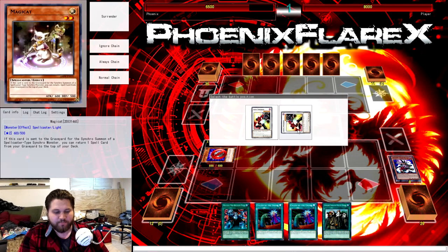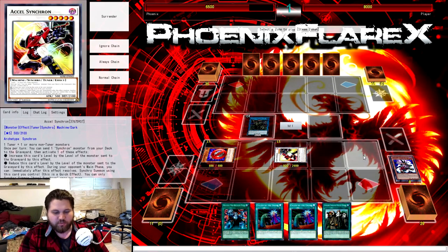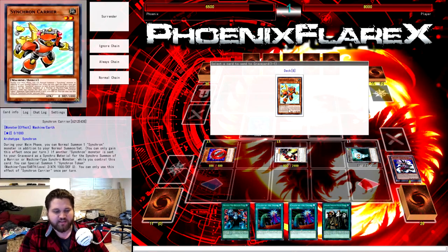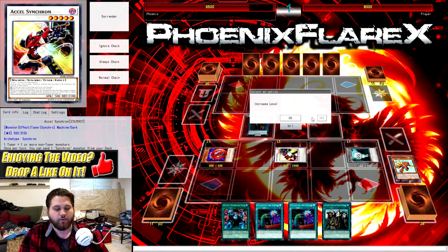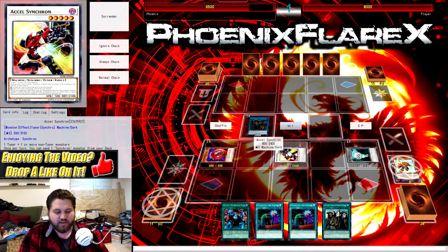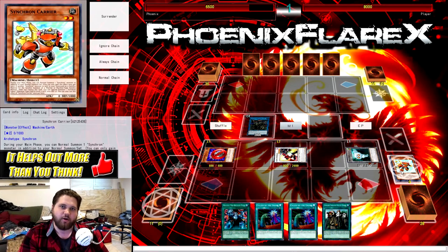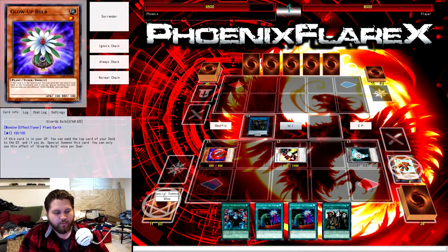You're going to use Steam the Cloak and Magikat to make Excelsynchron. Steam is going to trigger and you're going to special a token onto the field. Then you're going to use Excelsynchron's effect milling the Synchron Carrier, which you may have seen in the deck earlier. It doesn't matter if you increase or lower Excelsynchron's level because you're just going to link away with it. But you do need Synchron Carrier in the grave because we need a level two non-tuner in grave that is a guaranteed card to be there for later.